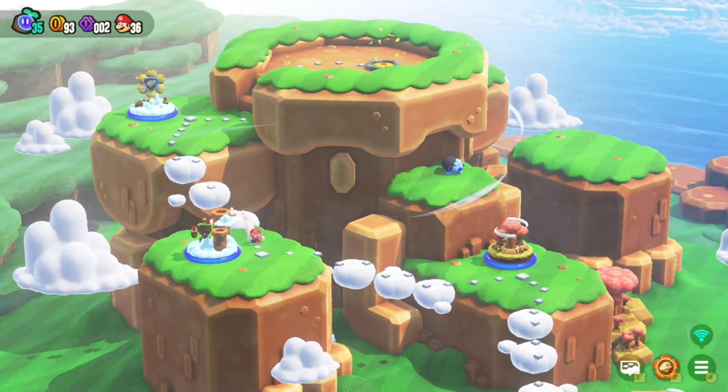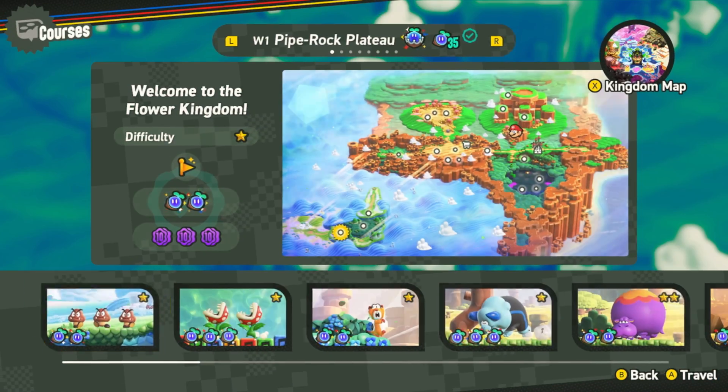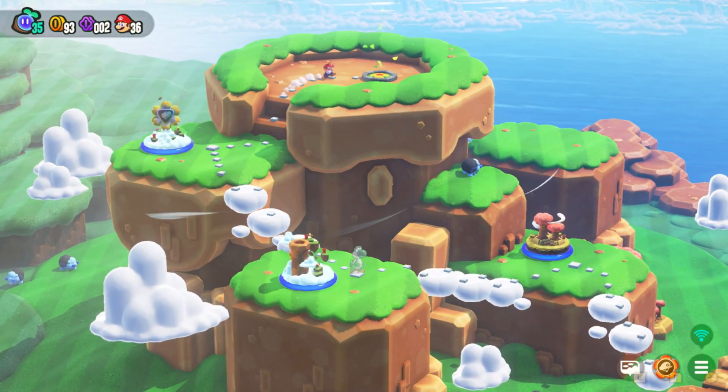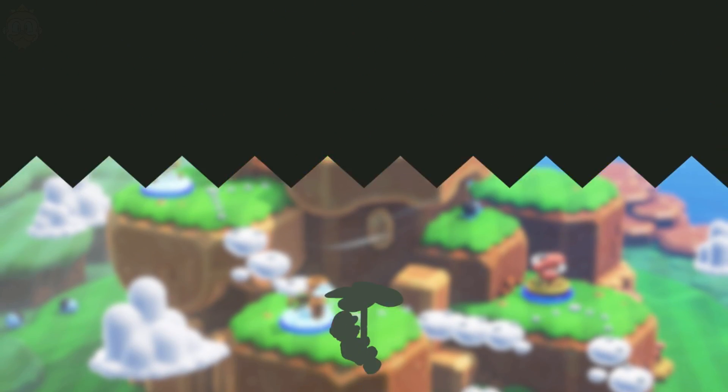For world one, you need to come to Borush Express, which is located here, and you need to get the third secret exit. From there, you'll be able to climb up a few extra levels and unlock the special world, as well as one of the various expert badges.